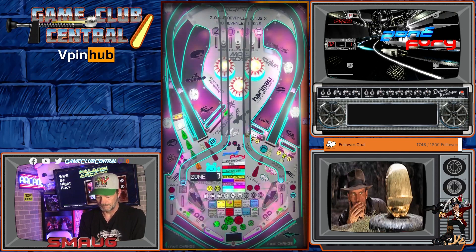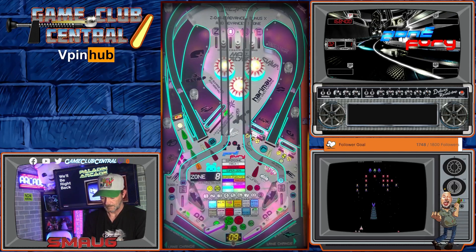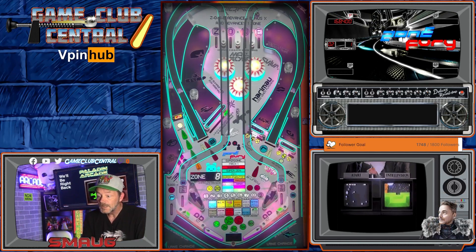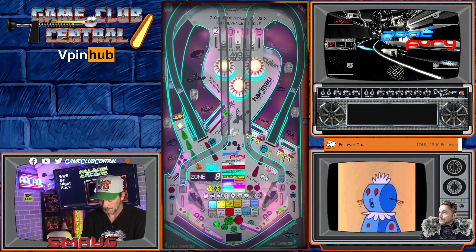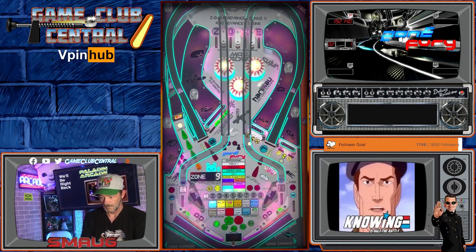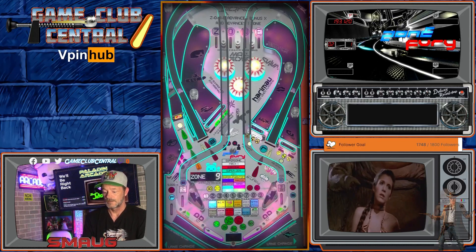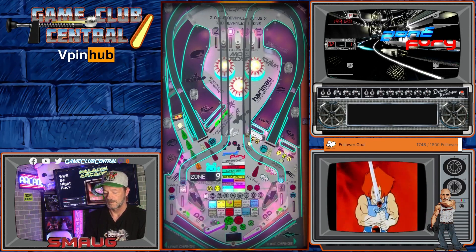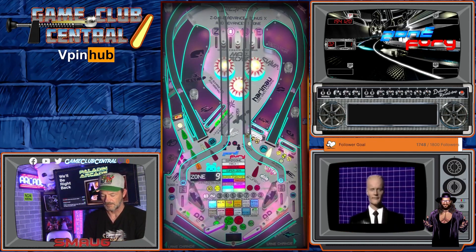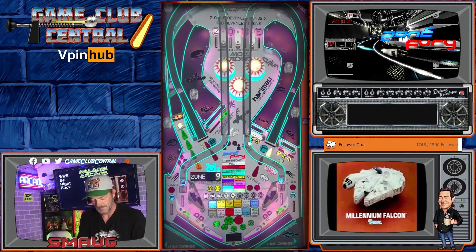Clear. You got one. You got two. That lights a ball set — nice. Still had a little grace on the ball set. You're energized. I don't think backhanding is something this table is designed to do. But that's okay, it's still fun.